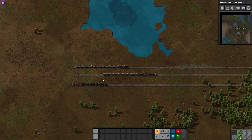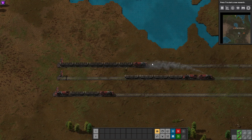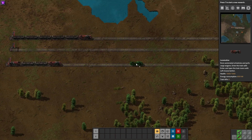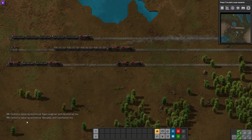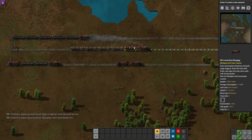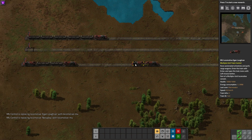I've shown some examples here — one setup like this, one like this. We have a normal locomotive, and if you place one down and then place another facing a different direction, you can see that MU controls are active. The locomotives are now labeled as MU locomotives, indicating the mod is working.